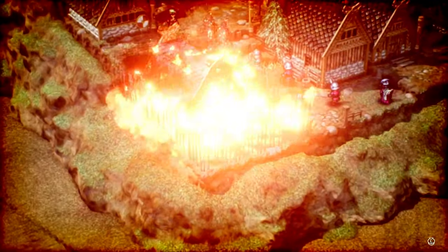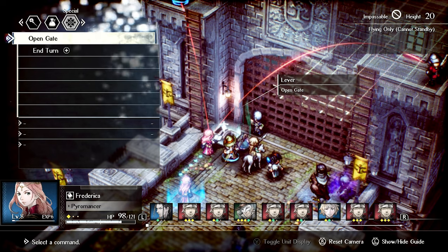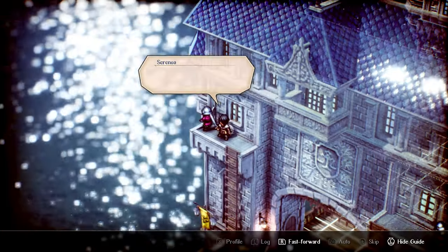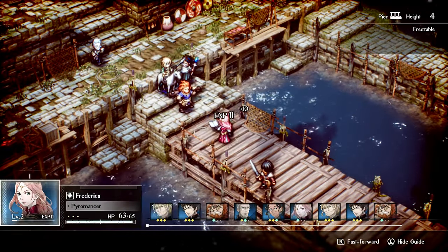It's not always best to charge in head first — sometimes it's more important to keep a member of your team safe. Triangle Strategy truly is a unique adventure; we both experienced vastly different stories, and you'll likely experience something different again. Meaningful decisions that have a large impact on your adventure is where this game truly shines, creating a huge amount of replayability. We're almost certain you'll want to start a new save immediately after your first playthrough. We think this is the latest must-own for the Nintendo Switch. Will you be adding this game to your collection? Let us know in the comments below.